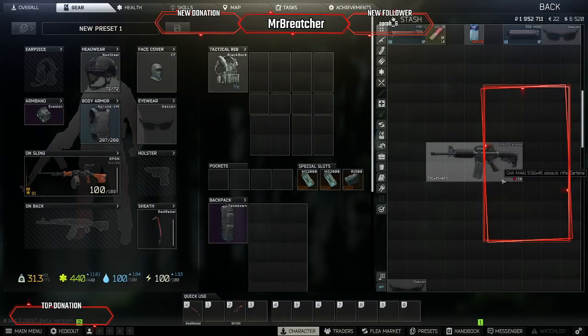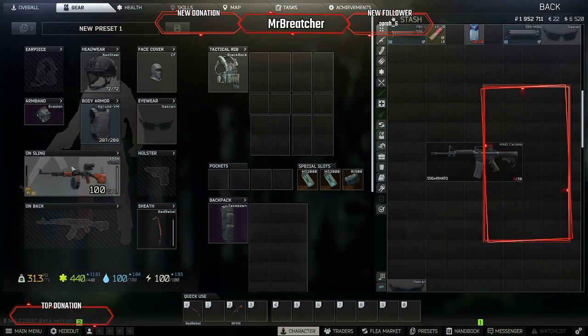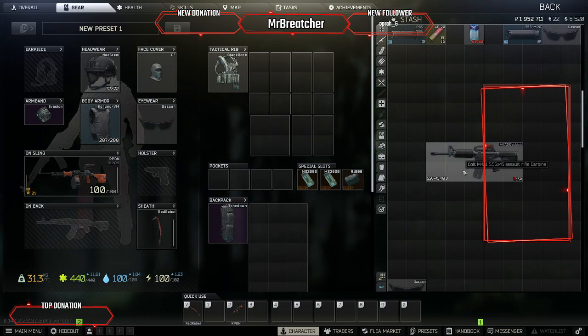Hi guys, welcome to today's video on how to customize guns in Escape from Tarkov. We are going to be starting with a plain M4A1 like this and ending with a cool gun — not an RPD, but an M4 that's fully tricked out.